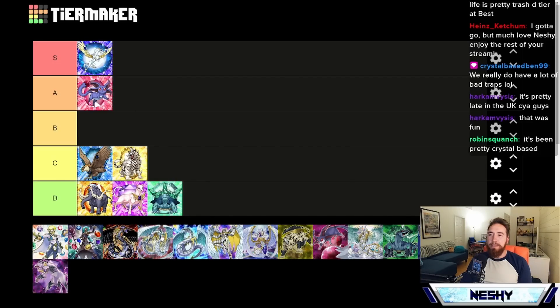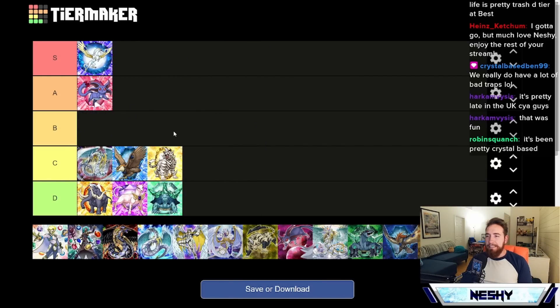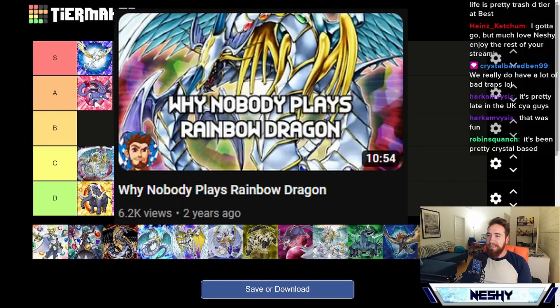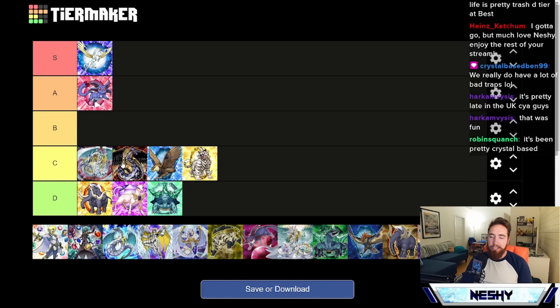Next up we have the Crystal Beast boss monster himself — the OG, except not quite OG because it wasn't released in the same set that Crystal Beast debuted in. We have Rainbow Dragon going into C tier. I have a video talking about this guy and why no one plays him unless you're trying to do Overdrive. This guy really has just become a means to an end over the years. He does nothing on field, no effect when he's summoned. I'll just point you to that video.